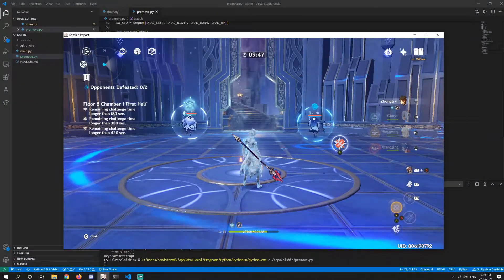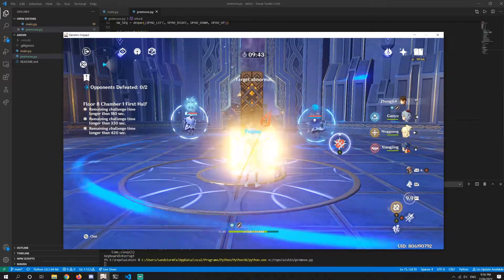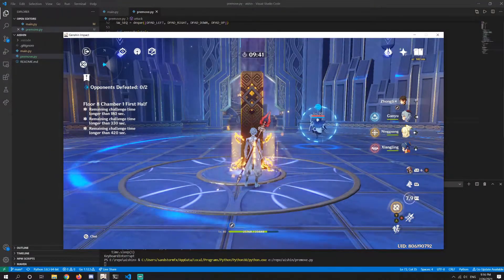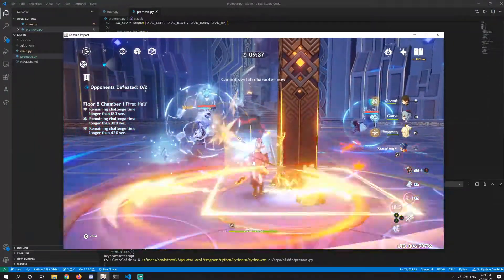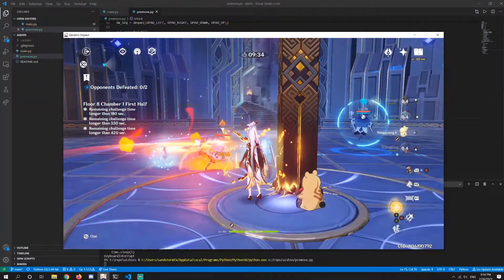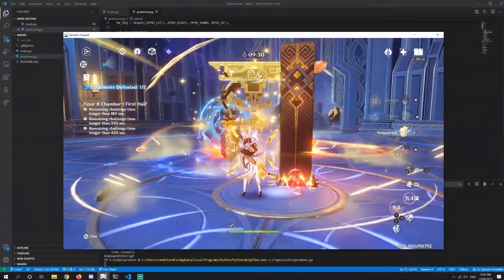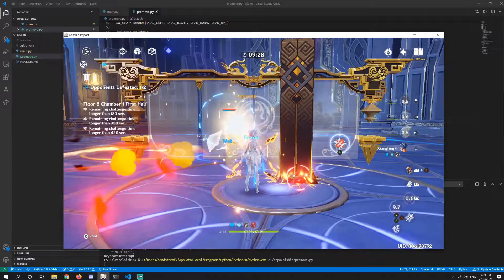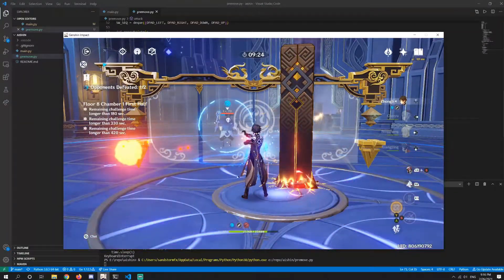Hey, yo! Okay, cannot switch character. Okay. Start doing something now. Let's see. Okay, let's go! Nice. Ulti! Let's go! Oh yes, this is it — is it gonna be done?